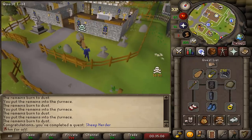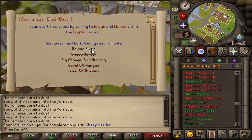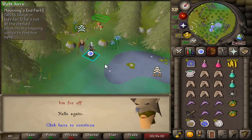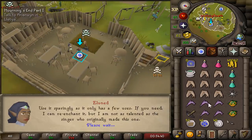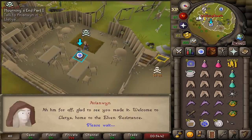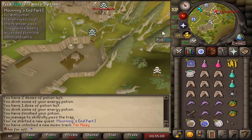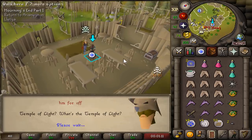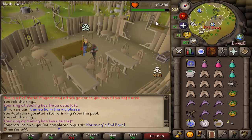I think that's all we need for Morning's End Part 1. Morning's End Part 1 — all requirements done. Time to start Morning's End Part 1. I already got the teleport crystal. I actually only wanted the teleport crystal, I didn't actually want to complete the quest, but this quest was easier than I thought. Morning's End Part 1 completed.